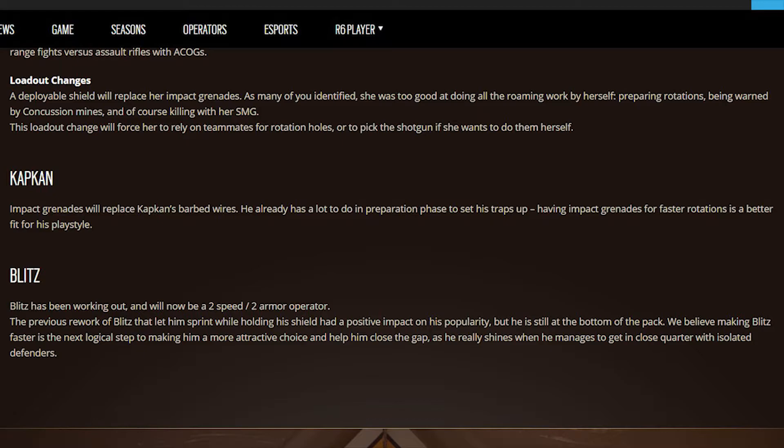Kapkan is also getting a change — impact grenades will replace his barbed wire. He already has a lot to do in the preparation phase to set his traps up, so having impact grenades for faster rotations is a better fit for his playstyle. I can see why they changed this. He now has two explosives in his loadout, which I think is a first. People can still choose the C4, but at least now they have that option.